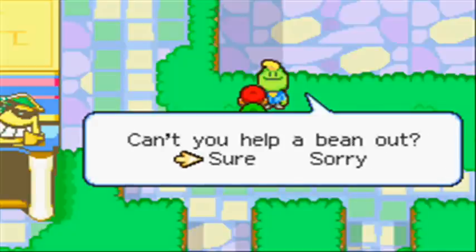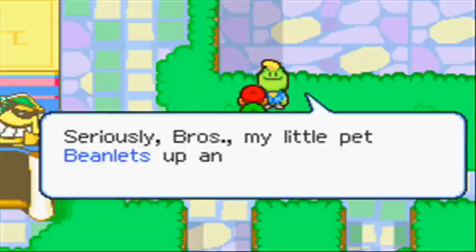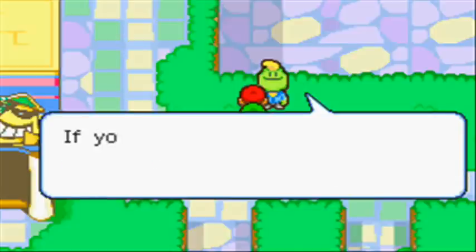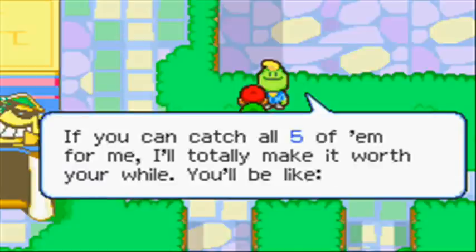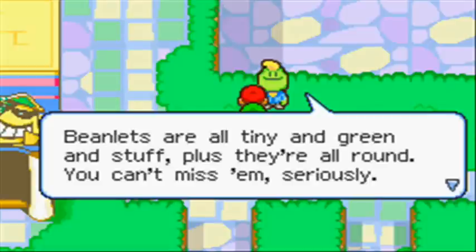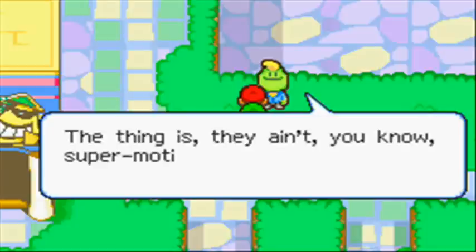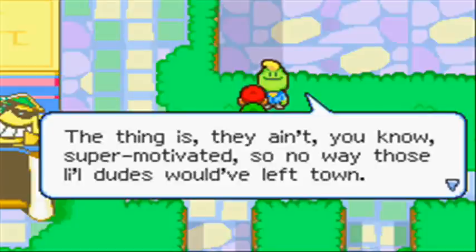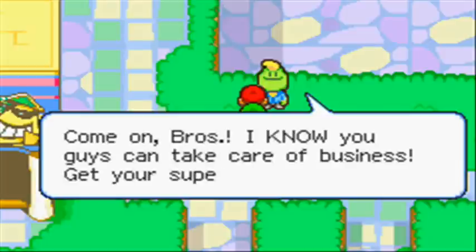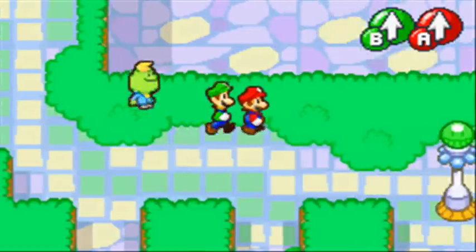You know why? Can't you help Bean out? Yeah, sure. Seriously, bro — my little pet Beanlets up and took off from me. I had like eight of them. So if you can catch all five of them — I'm just kidding, I only had five anyway. Just help me out. Beanlets are all tiny and green and stuff like that, and they're all around. You can't miss them. They ain't super motivated, so there's no way those dudes will leave the town. Yeah, so these little guys are actually in the town, so we can find them. They're pretty easy.